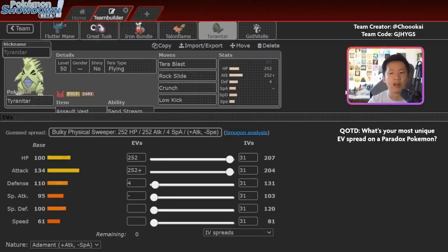Assault Vest Tyranitar is really strong right now because there are so many special attackers in the format — Fluttermane, Iron Bundle, Armarouge. Even with super effective attacks, Tyranitar doesn't take that much damage thanks to AV and Sand, and it deals huge damage in return, especially to physically frail Fluttermane. Flying Terra is valuable to eliminate Ground and Fighting weaknesses — especially important in a format where Great Tusk exists. Tyranitar gets to thrive more in Series 2 with Meowscarada and Gholdengo less dominant.